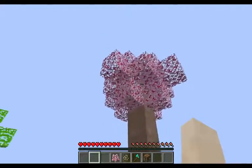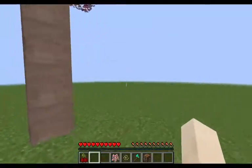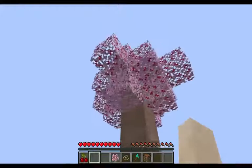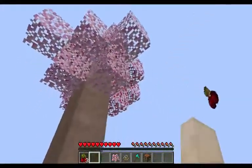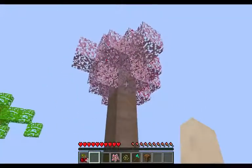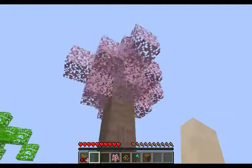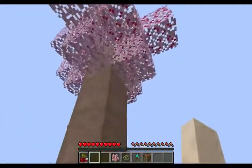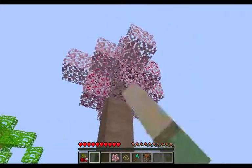For the cherry, all you have to do is right-click and it'll give you a cherry, then the leaves go blank again and you wait for the cherry to grow back. The good part is you don't have to break the leaf, just like on the Extra Trees mod and other mods, so the tree stays intact — you just pick your cherry.